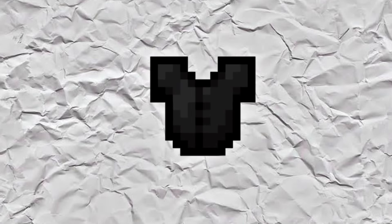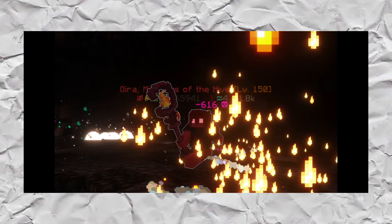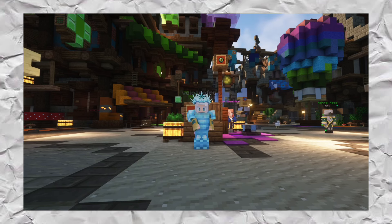The Inhibitor is an item so rare that it has a 0.01% chance of being dropped by Kira, which means that you would likely need to fight Kira at least a thousand times to have a chance at getting just one of these.